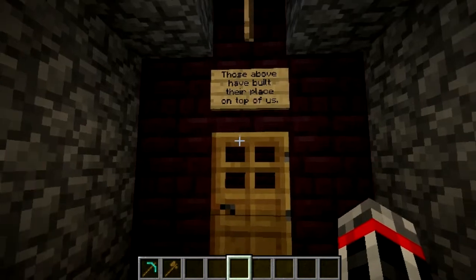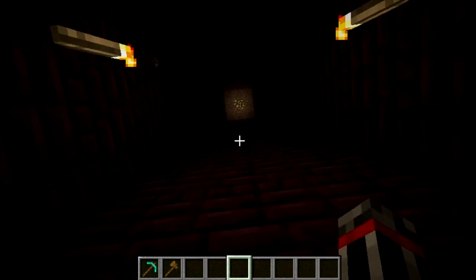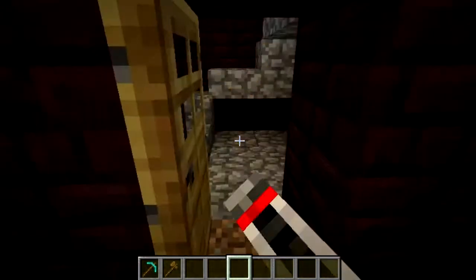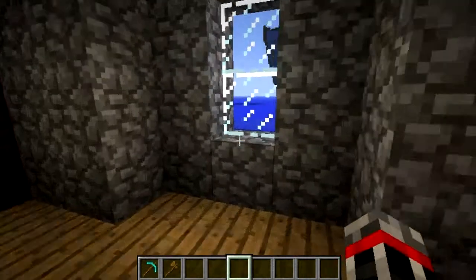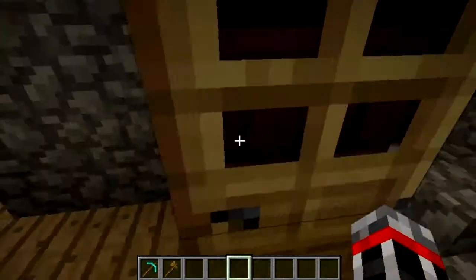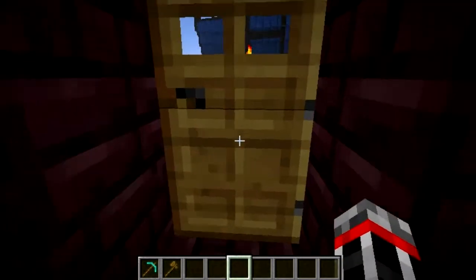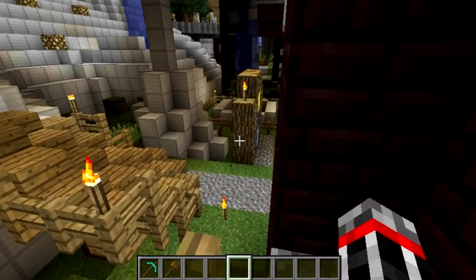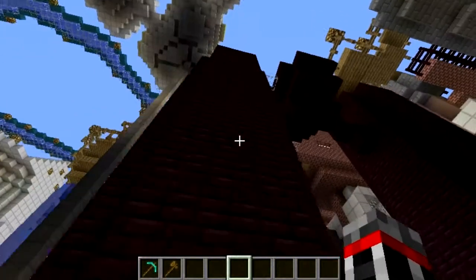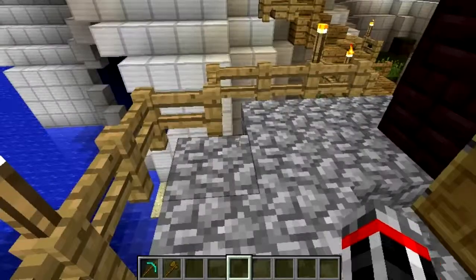Those above have built their place on top of us. There are two — or three — types of housing in the lower city. The type that's been there forever and is sort of run down but is built well. The type that's been sort of ham-shackled together and built into the foundations of the things above. And then there's the industrial district, which is more or less what it sounds like — but I'll get to that later.